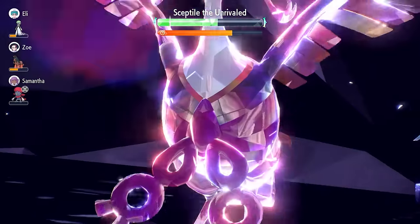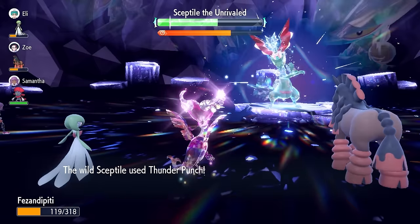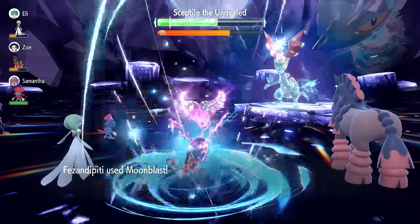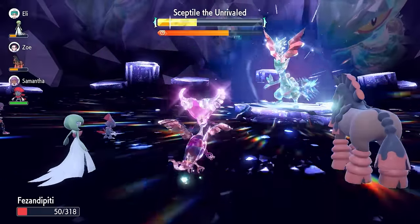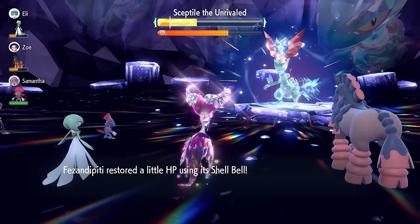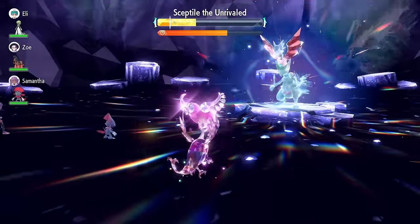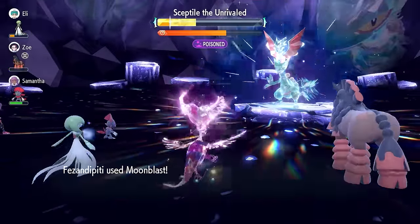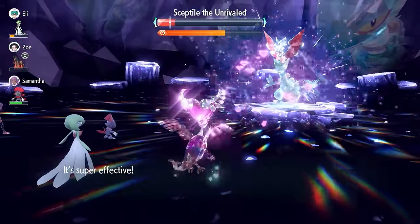We're now at the point where we can Terastallize as well, and we'll be able to fire off a very strong Moonblast and recover some big health from the damage we've taken, while chipping away at the shield. The raid timer is in a very healthy position. Farigiraf is often even faster than Annihilape — the reason Annihilape is probably more preferable for many players is because it's already built in-game and available in the base games. Farigiraf is DLC-only. Here's that Moonblast boosted by one Nasty Plot doing very nice damage.